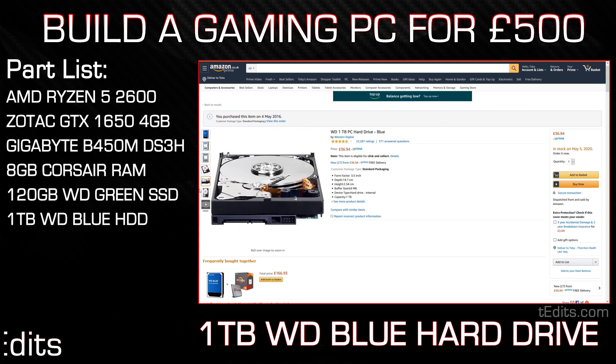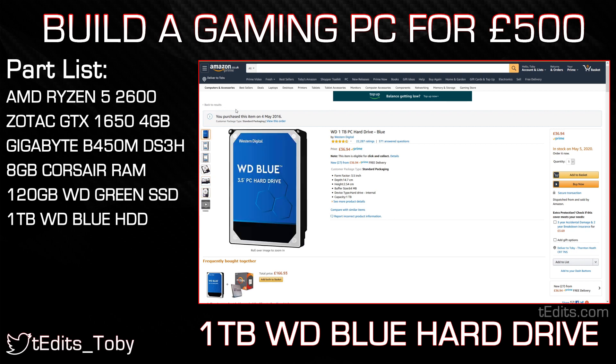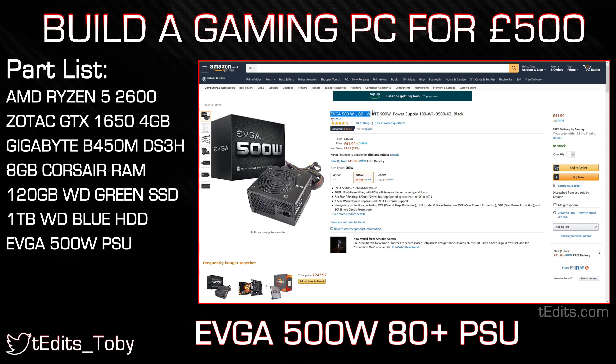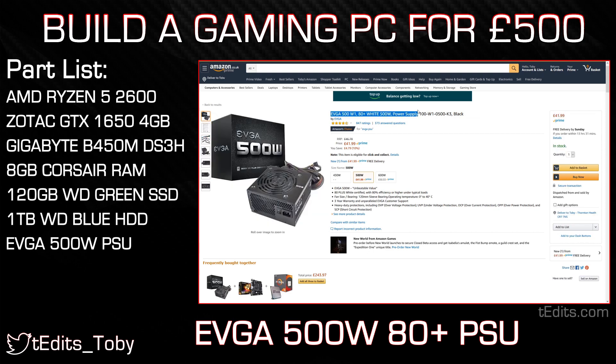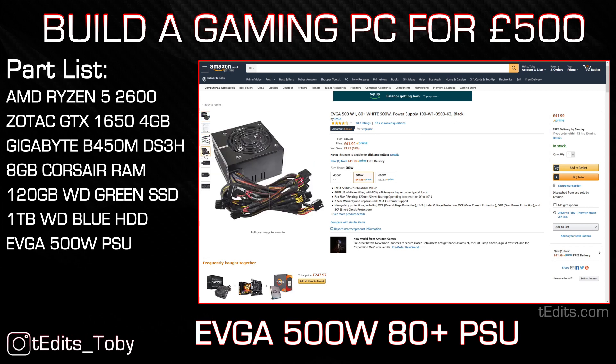If you find yourself needing more storage, you can upgrade to the 2TB or 4TB variant, or just buy another one down the line, as these are very reliable and one of the go-to hard drives for most builds. For our power supply, we're going to be using the EVGA 500W. The 500W is an 80 Plus White certified power supply, meaning you get clean and efficient power. It is a non-modular PSU with surge protection, over and under voltage protection, a 3-year warranty, and a quiet 120mm fan.